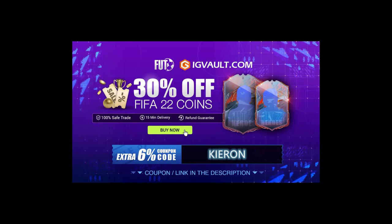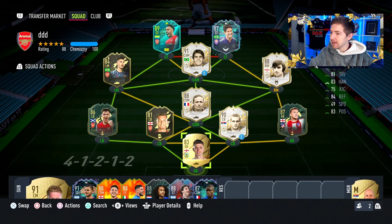If you need some coins to improve your Ultimate Team, the cheapest place to get them is at IG Vault. There is a link in the description, and if you use the code Kieran at checkout, you'll get yourself an even bigger discount off your order.